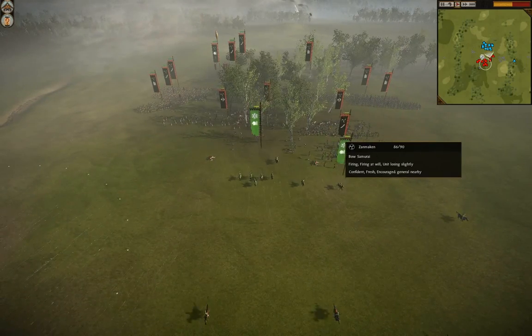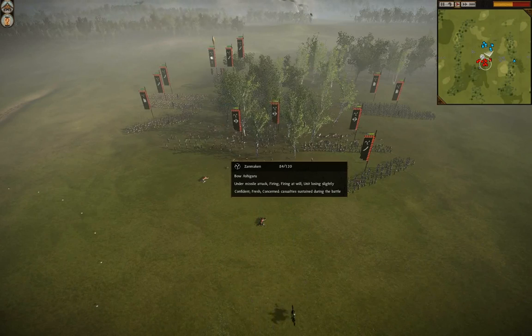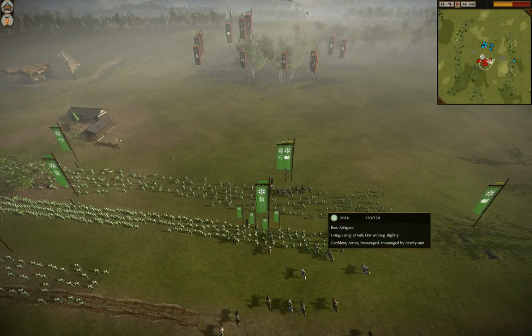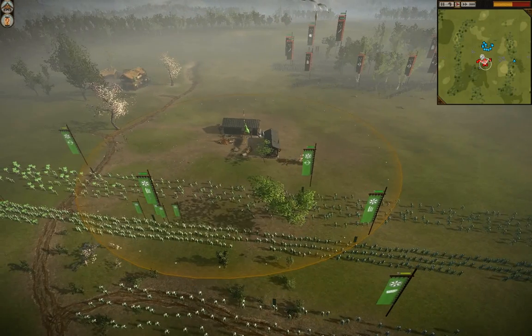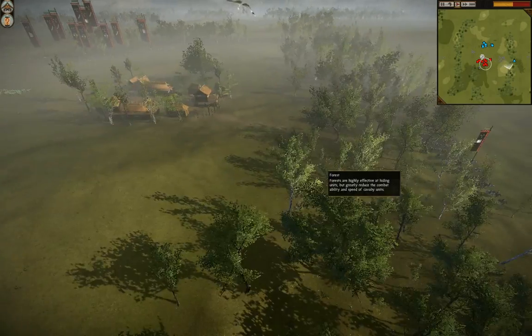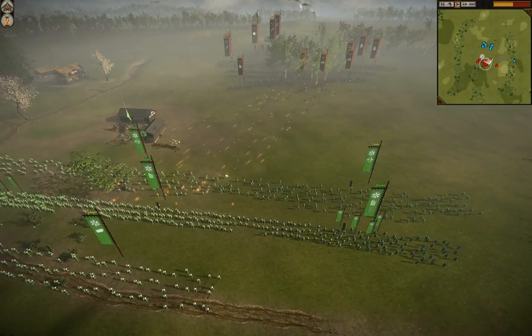Good aggressive cavalry action, and now JH has the definite ranged advantage because the enemy units are hurt. This bow ashigaru is down to about 80. Meanwhile JH's bow ashigaru are nearly full — one is full, one is full, and one is down only 2 men. So now JH has the ranged advantage, and with the enemy cavalry so far away he's just going to be able to skirmish to his heart's content. Really good move.